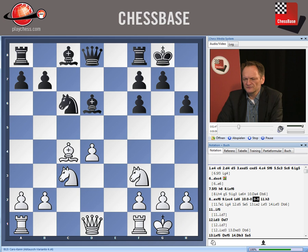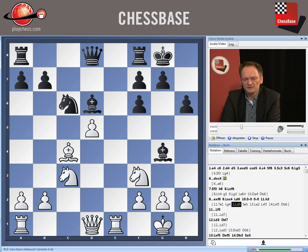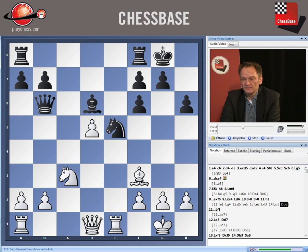Black is equal and has no problems. I think white should prevent bishop g4 here. If he doesn't — if he plays rook e1 and bishop g4, then d5 because d4 was hanging — knight e5 looks very strong. You can see that black gets a very strong game on the black squares.